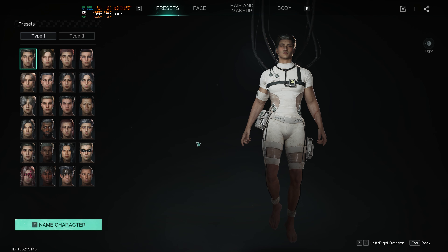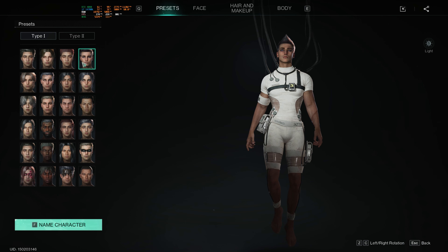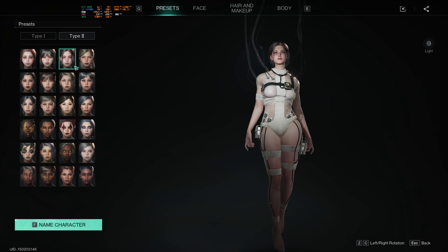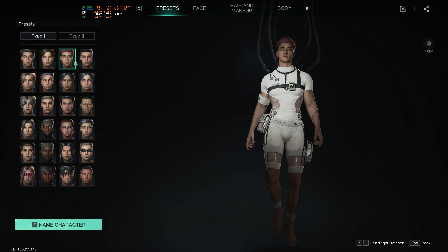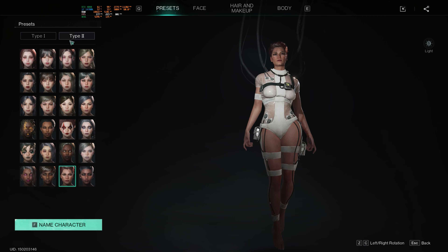Loading the model — okay, looks like a decent character creation. There I am. They are all super buff. I might go with a female character in this one; let's see the options. Yeah, I think I'll go with a female character.